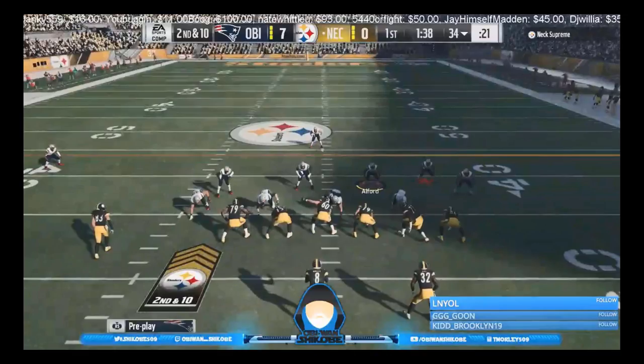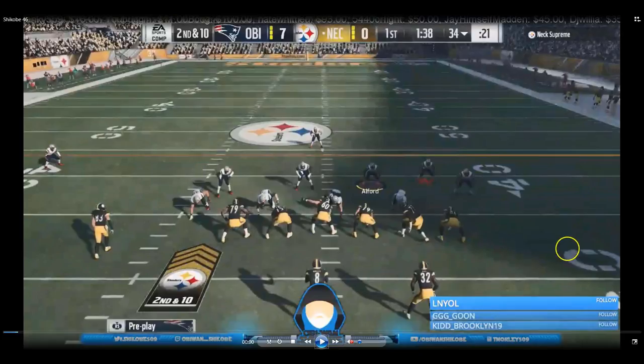Now as a defense, that gives you free reign. If the offense is going to identify him as the mic, maybe you flip the play and send Alfred around the side, or base the line and drag a corner out and send a corner blitz off the edge. It becomes a game of cat and mouse, and when it comes down to a game of cat and mouse like that, usually the better player ends up coming out on top.